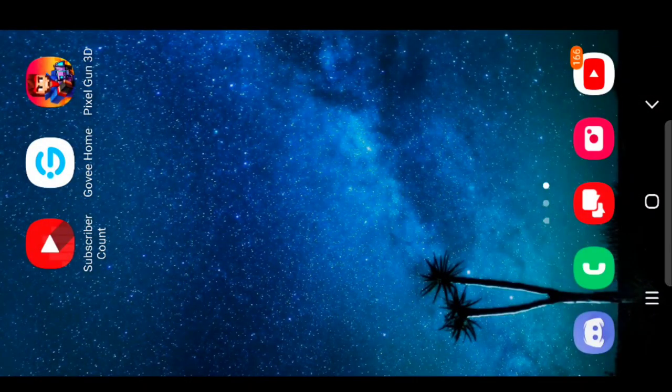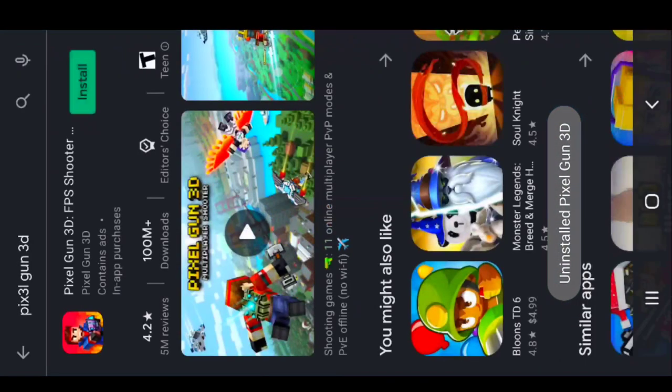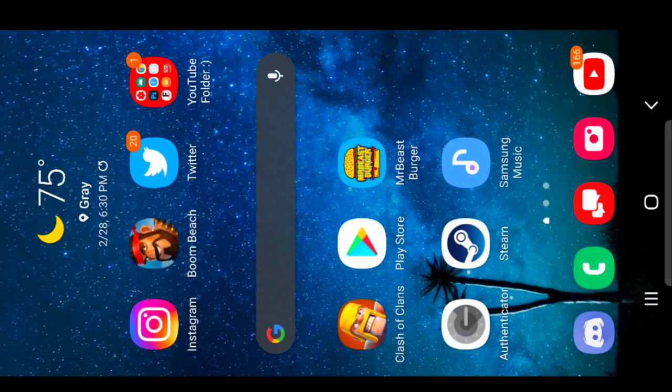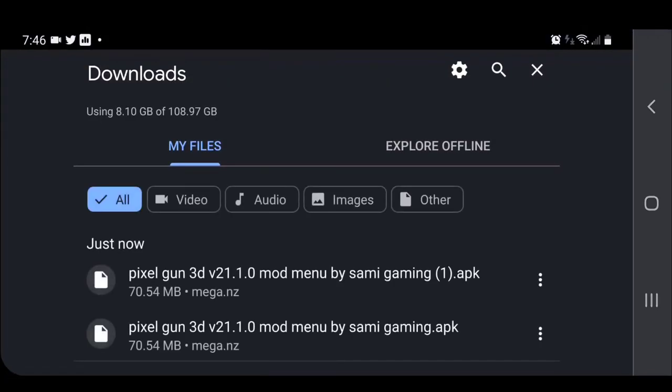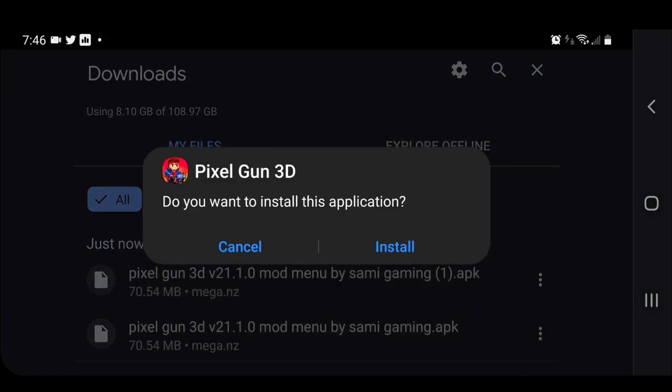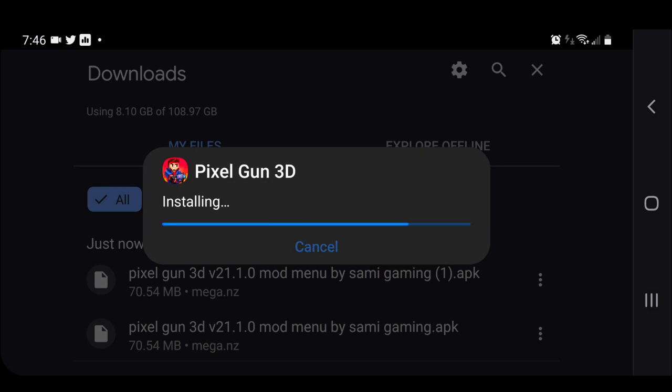From there you can go and install the modded APK. I know my recorder is all screwed up, but basically go to your Downloads folder, click on the modded APK, and install it. Pixel Gun 3D modded APK is now getting installed with the Play Store OBB — you're pretty much good to go.